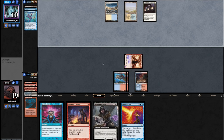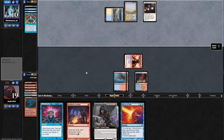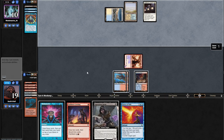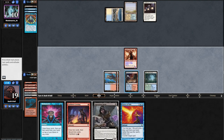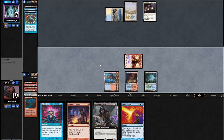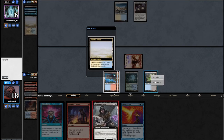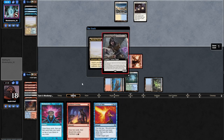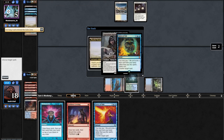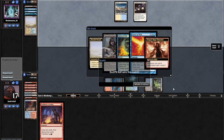Nice fetch land right on time - please crack it. Brainstorm. I'm going to sit on this Opposition Agent as long as it takes for it to get value. They cracked the fetch - it's Opposition Agent time. And even if they have the Plow, I have the Force and they can't cast any extra spells. Force of Will pitching Ice Fang Coatl. Force of Will pitching Brainstorm. It's like I got a free Deafening Silence this game - that was awesome. I think that was a misunderstanding of the roles pretty significantly - I would not keep a one-lander on the strength of Deafening Silence. Three and oh, keep it going.